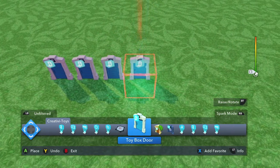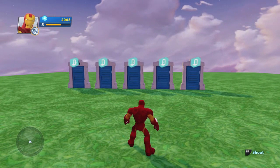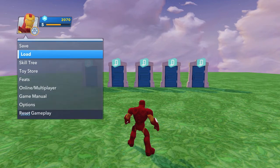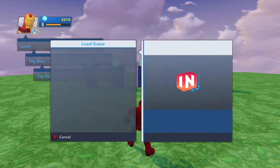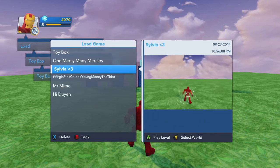A prerequisite to this achievement is you need to have six toy boxes saved. You want the one you're using to get the achievement, and five others that you are going to link to it. You can check that by going into your load menu and looking here. You can also make more if you don't have any, but here are my six.